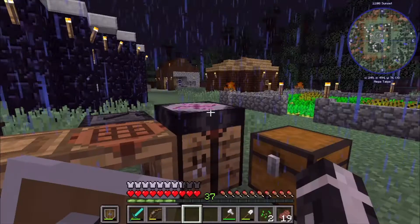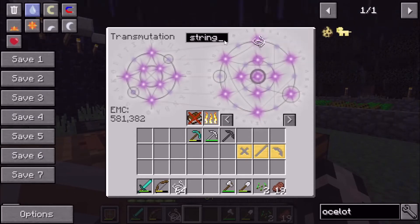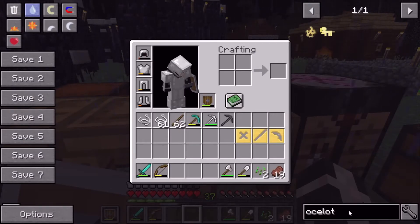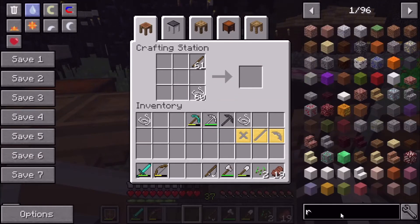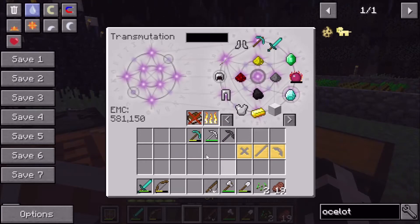We don't have fish, so we need to make a fishing rod. We should have some string. I think it's just string and sticks. After a couple of failed attempts at the crafting recipe, I figured it out. Now we have a fishing rod. Let's go back to working on the ocelot pet — we just need to fish real quick.